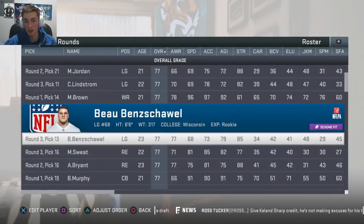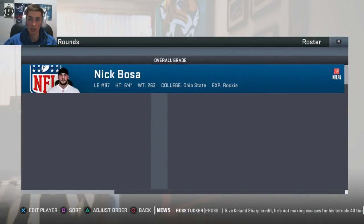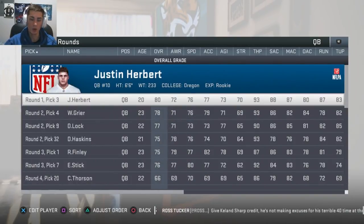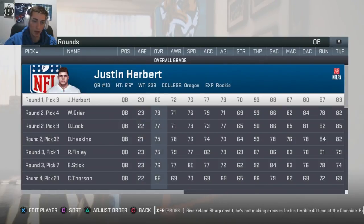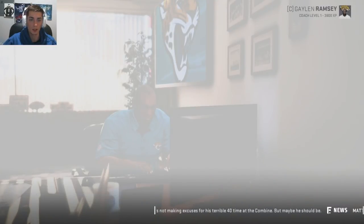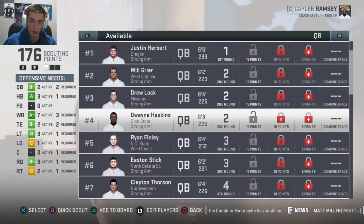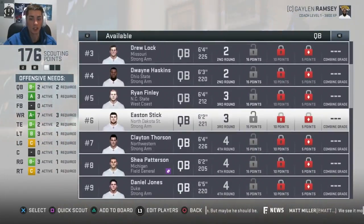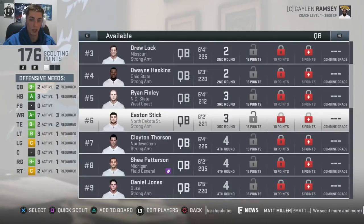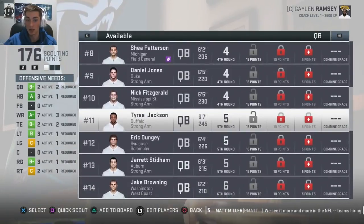At quarterback, I won't show the developments if you don't want it spoiled. We have Justin Herbert, Will Greer — you can go ahead and take a look at all these guys. I even have guys like Easton Stick, who I am really fond of, out of North Dakota State — go Bison, like Carson Wentz. Clayton Thorson's in here, all the way down to Tyree Jackson out of Buffalo.